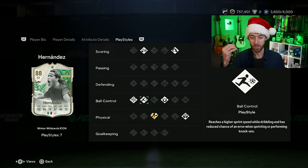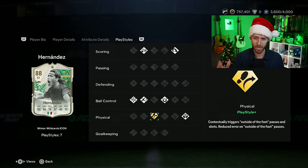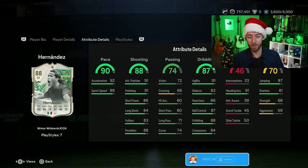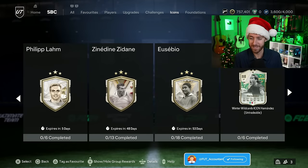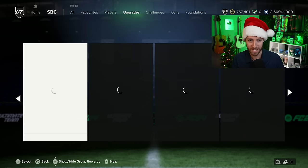He has a lot of traits - technical, rapid, first touch, and aerial power header as well. He's a bit shorter at 5'9", but he's got those aerial and power header traits, plus the Trivella Plus. It's a very interesting card, especially for the price - it's more like just a fun Winter Wild Cards SBC, and that feels like the spirit of Winter Wild Cards. GG's EA, this is a W, we appreciate that SBC. Keep that trend going.